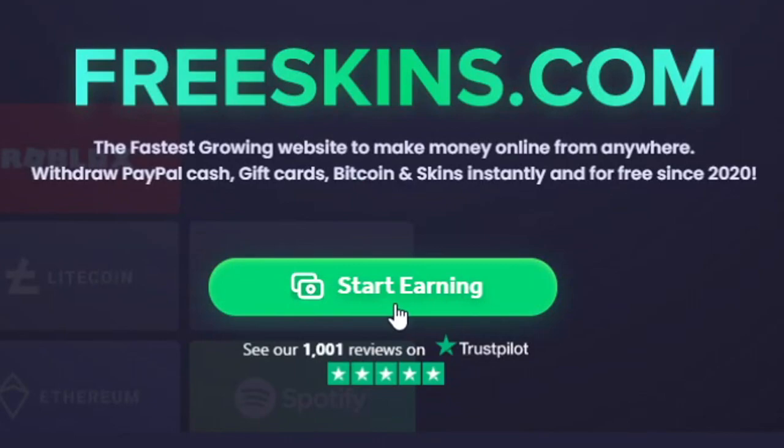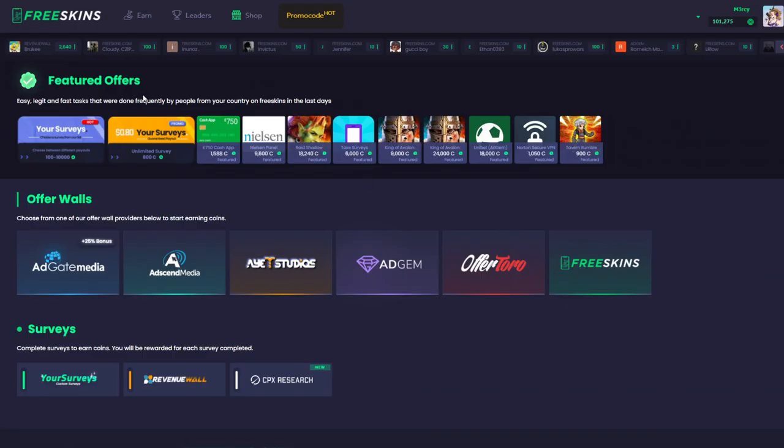So if we press the start earning button here you'll be able to see all the different offers. They've got the featured offers, they've got offer wars, and they also have surveys. I usually do the surveys as they seem to be the quickest, but you don't get as much from them.